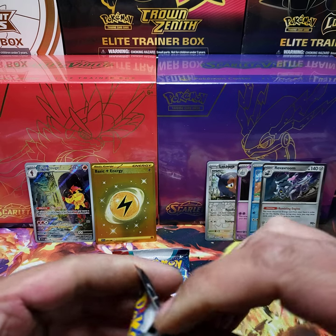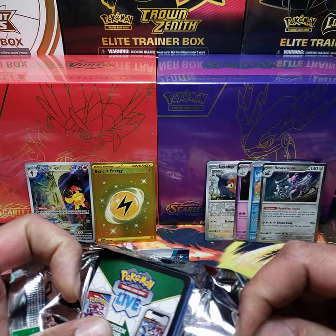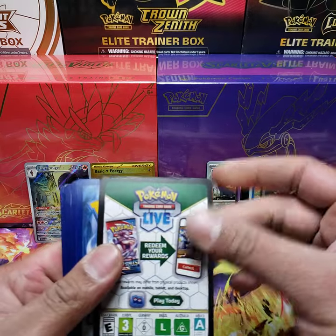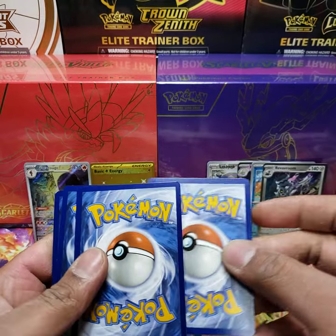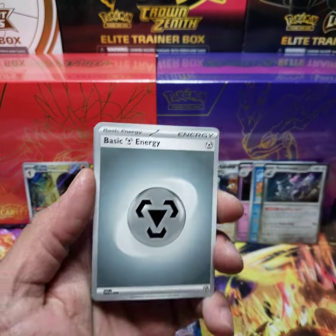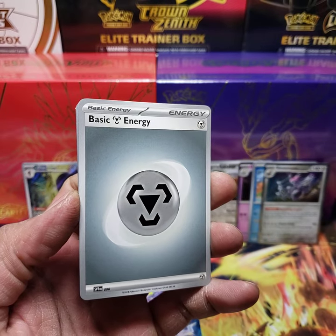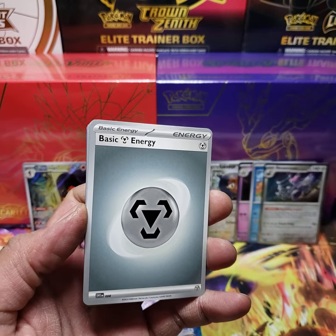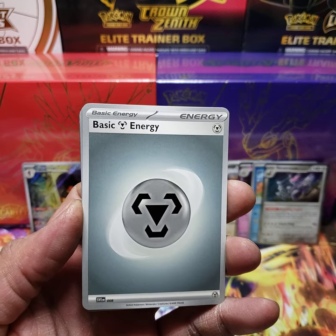I'm kind of surprised — I'm not sure if the chances of pulling are higher out of these booster bundle boxes. If I get all good pulls from this, I have another one I might open as well. Another black code card. If you know the pattern of this set, please tell me in the comment section down below. I believe now you pull three holographics — a reverse holo, a regular holo, and then a third holo which probably is either or.